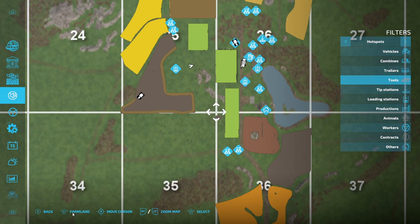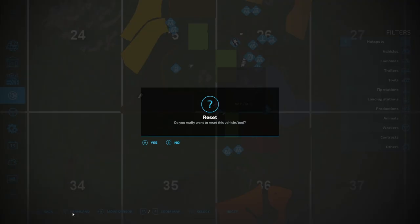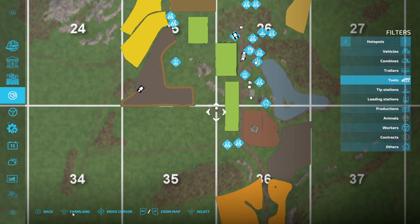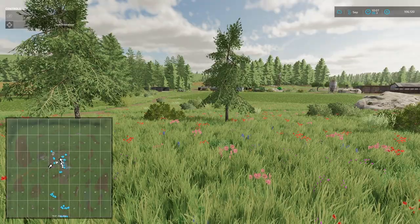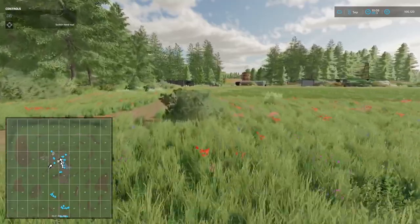So then you go through to your filters, look for hotspots, and in this case I'll select tools. You can select vehicles, combines — as you see they go through there — and then you'll see two icons showing up. We know they should technically be in the same area, and once again at the bottom of the map just hit reset. You have to do this for each implement that is connected to the tractor. Then we will select the planter and reset it.